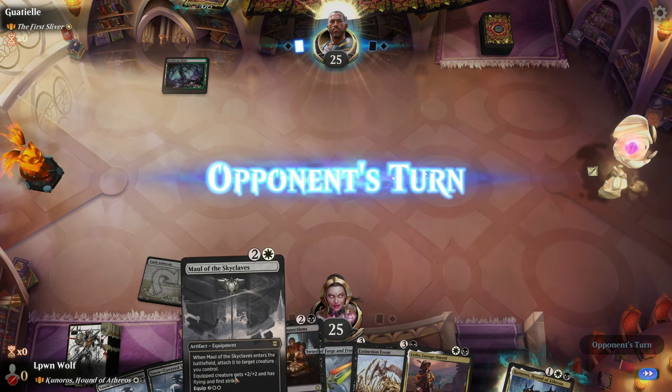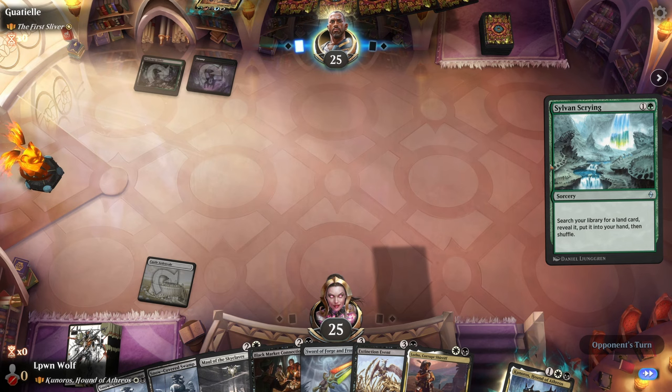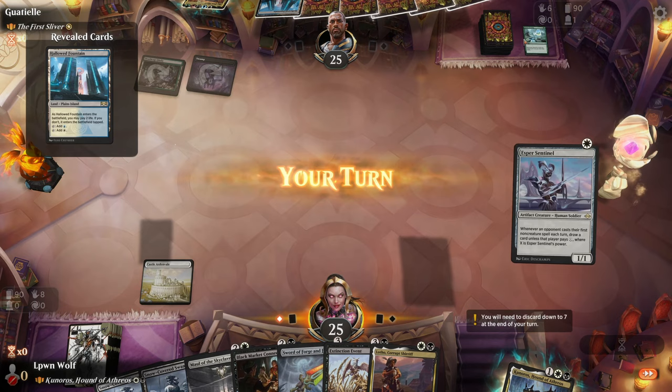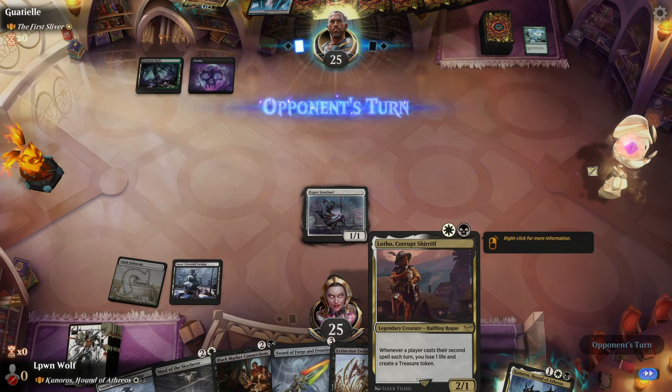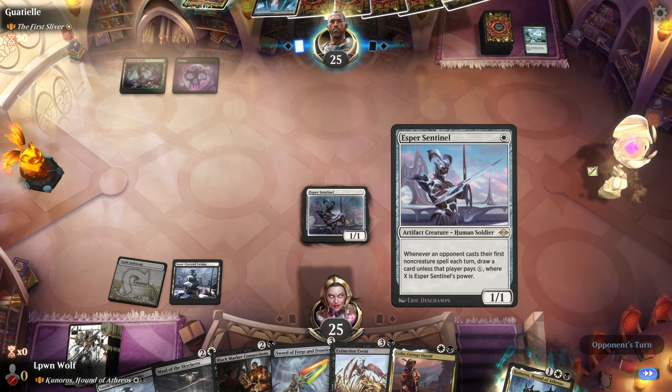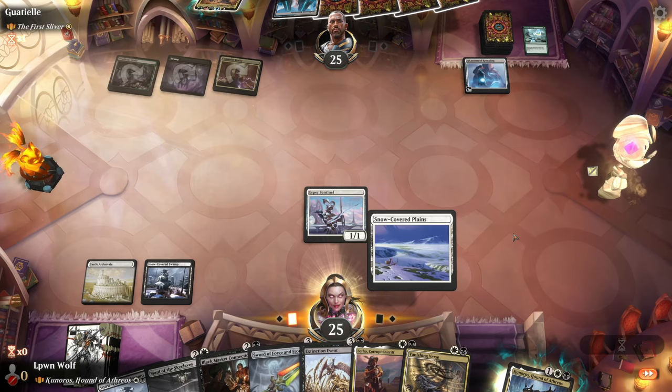Despite that, we've got a really pretty sexy hand — look at these cards. Black Market Connection, Sylvan Scrying to search for a land. I'm pretty sure Sylvan Scrying was part of a Modern deck — you'd use it to get something good. Sentinel is probably better here despite Lotho doing ramp. I don't know if they're going to play two spells — I think they're more likely to play a non-creature spell on curve. Nope — that feels good, which means they're going to get first level next turn. We'll go for Black Market Connections here.